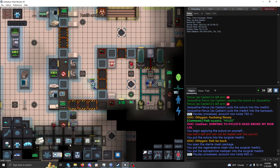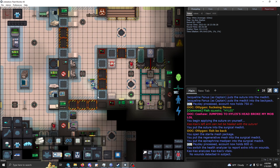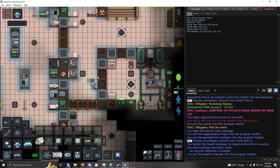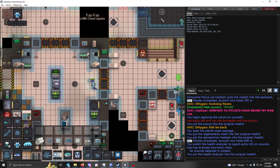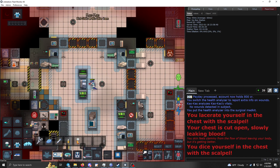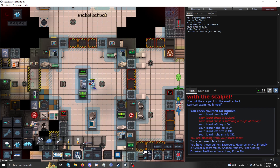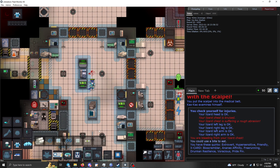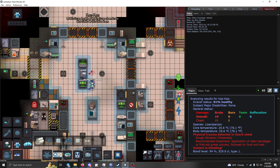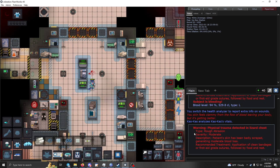The health scanner has a couple of modes. If you click on it in a certain way, it will report extra info on wounds. If you have a wound — say a cut — the normal health analyzer will tell you what type of wound it is, but if you click for extra info it tells you both the wound type and the recommended treatment.